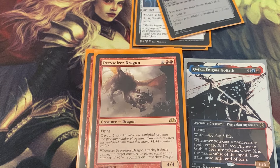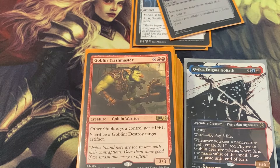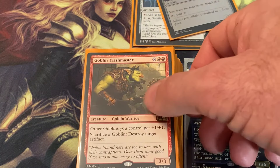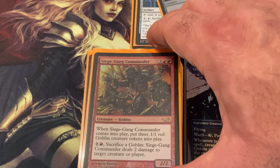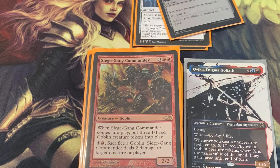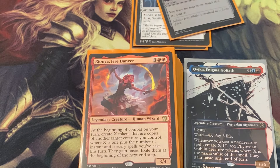Prossh, Skyraider of Kher — a 4/4 flyer with devour two, and whenever it attacks it deals damage to a target creature or player equal to the number of +1/+1 counters on it. Goblin Trashmaster pumps your team and lets you destroy target artifacts by sacrificing goblins. Siege-Gang Commander — one of the best oldest goblin cards — when it comes into play it puts three 1/1 red Goblin creature tokens into play, and you can sacrifice a goblin to deal two damage to target creature or player.